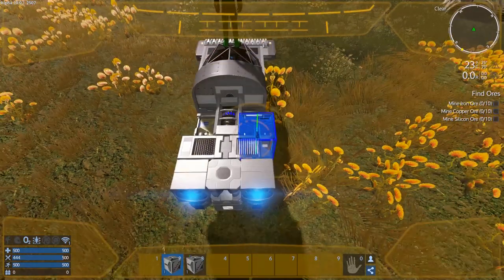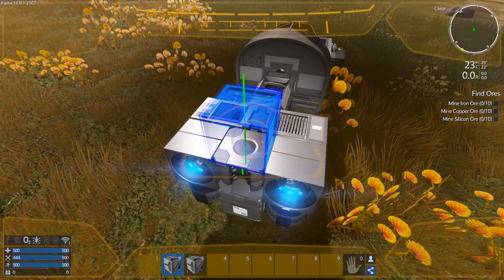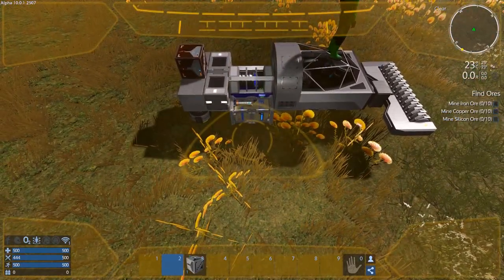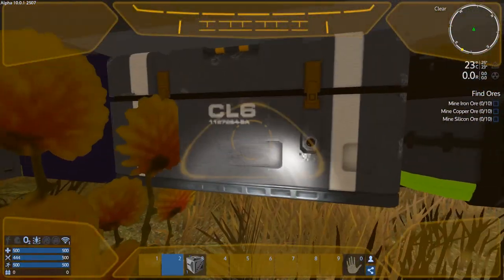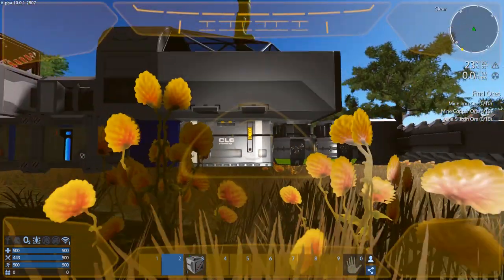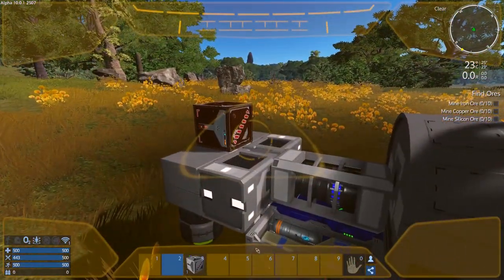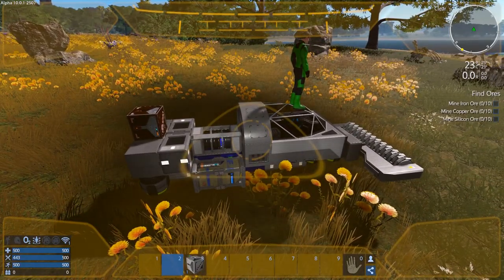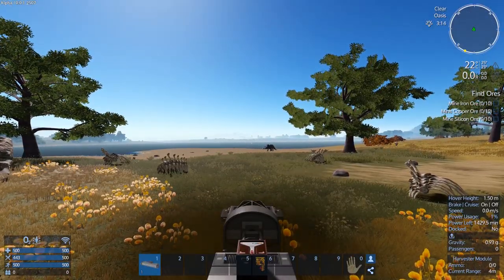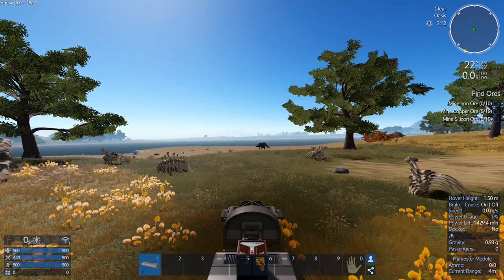I want that there, and then I want the — we're going to install this here and then this here. Small cargo box one has all of the stuff. We need to build some extenders. Let's jump back in now that we've added those things — we're going to build some extenders.